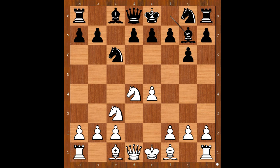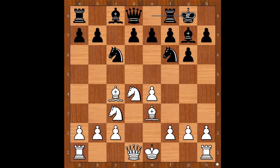Bg7, Be3, Nf6. Bc4, preventing d5. Carlson castled kingside.